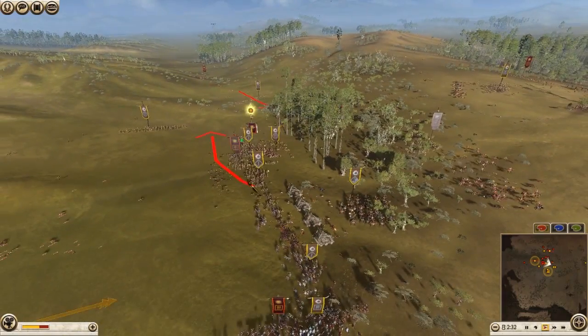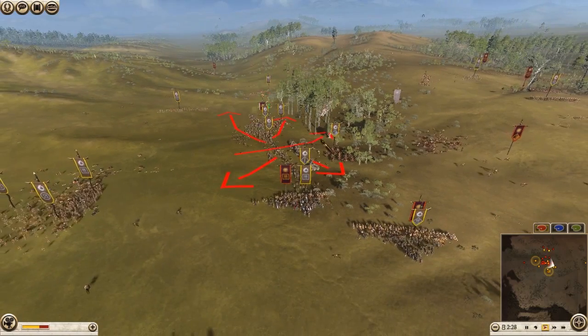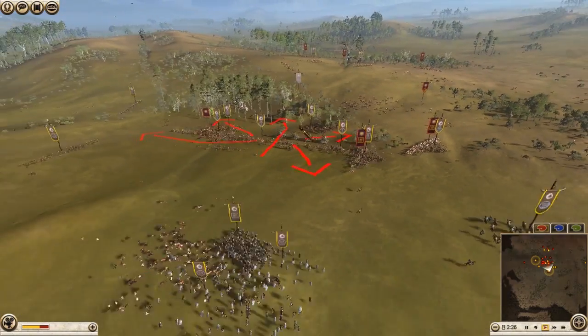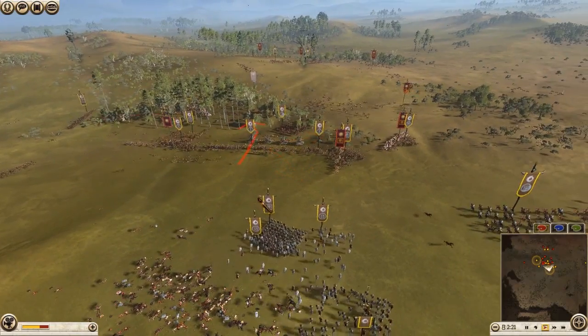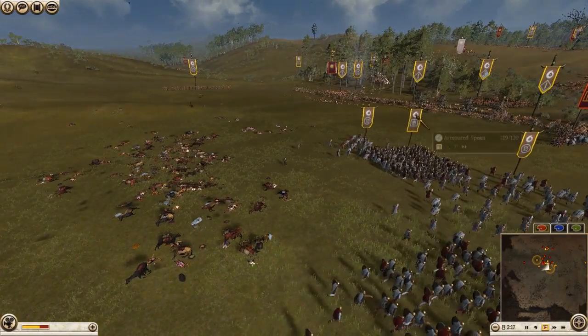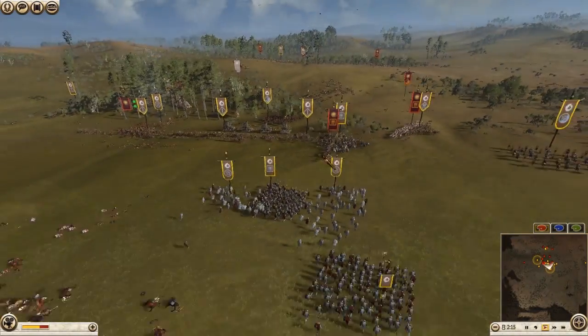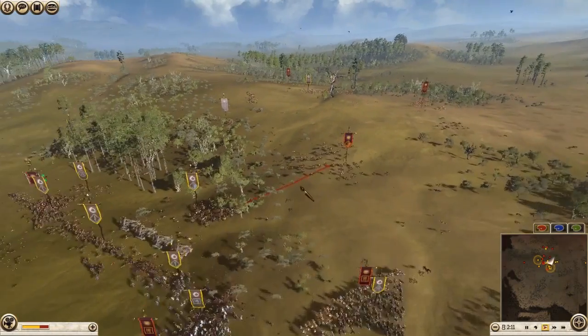Look at that — we are completely enveloping his lines now. We busted through the front, and now we're just having our way with the remnants of his pathetic, destroyed army. They are nothing to the might of the Getae. Macedon will soon bow. We slaughtered the cavalry over here — his cavalry is done for.